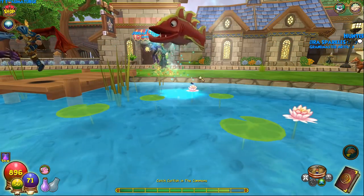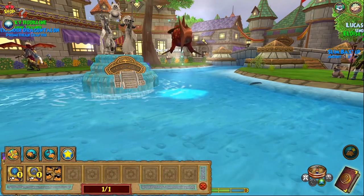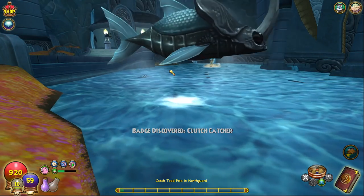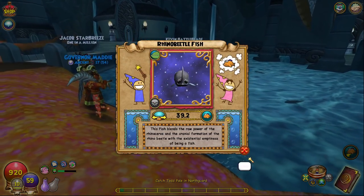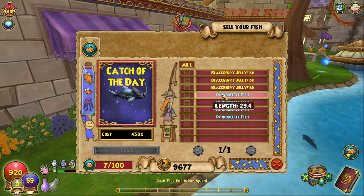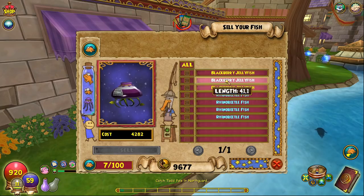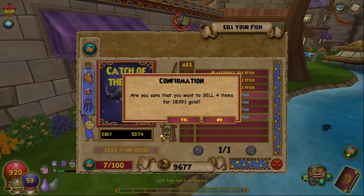And yeah, you could definitely teleport. Oh, I got a new fish — what is this? It's a seasonal fish. Whoa. Is this the fish you're talking about, the rhino beetle fish? I don't think this is the catch of the day though. Oh, it is the catch of the day. See, this is really good, but I feel like the blackberry jellyfish will still be better once I get that spell — it's a lot easier for me to get those. With these rhino beetle fish, I spent a lot of time trying to get all of them. And yeah, this is a huge amount of gold.